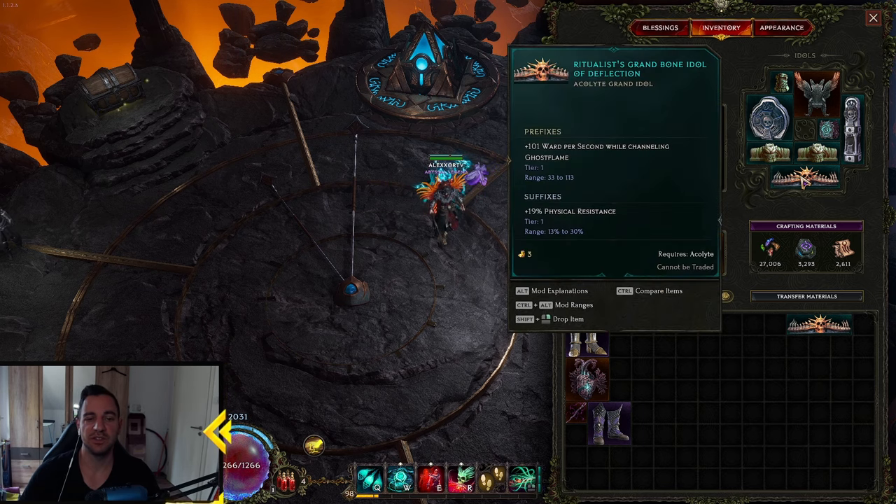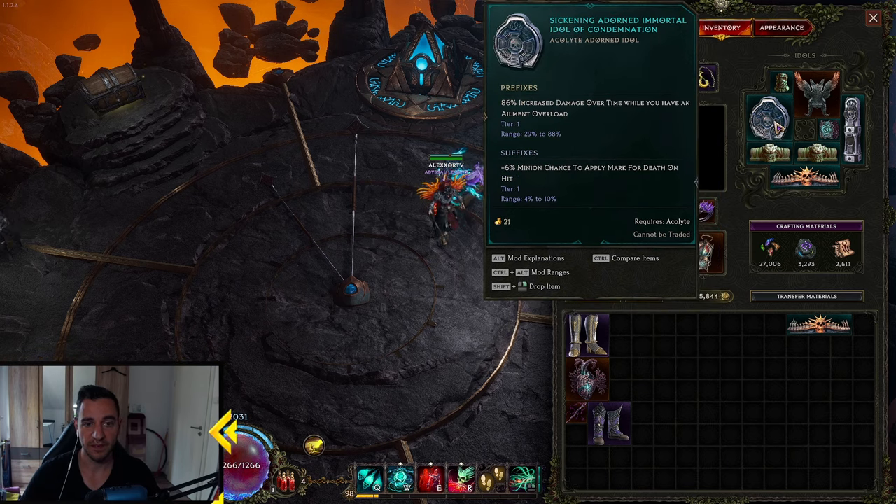Idols: we have this one — you should have this if you can. 100 Ward per second while channeling Ghost Flame is insane. It's really a lot. And we have Increased Damage Over Time where you have an Aim and Overload. We are creating a lot of Ignite Stacks on the enemies, so that's very powerful.